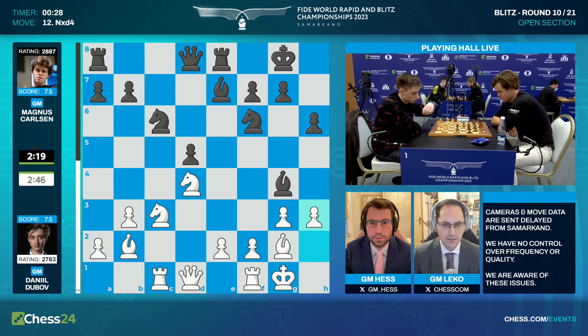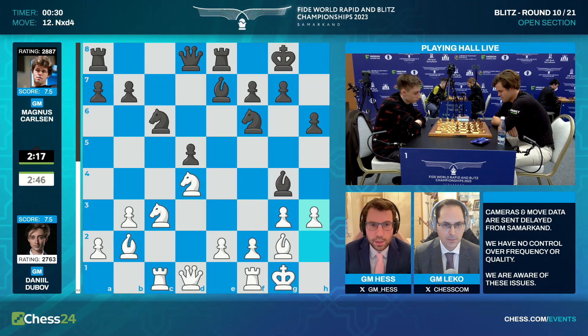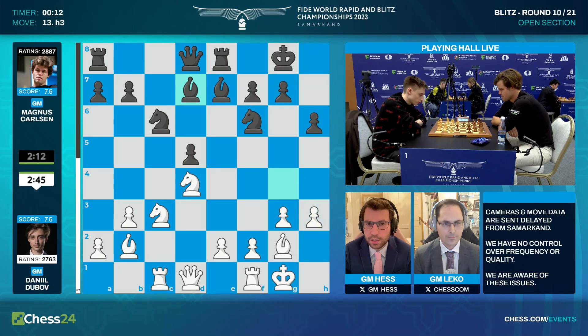h3 to kick that bishop away — that was Dubov's latest move. Magnus hasn't moved his bishop yet. We see it on the board: bishop back to d7. Maybe he was calculating knight takes d4 first, but either way he retreats his bishop. The computer gives a clear advantage to white, and to my eyes it looks like a very nice Tarrasch for white.